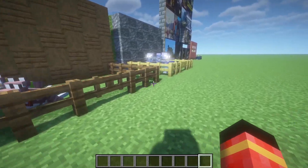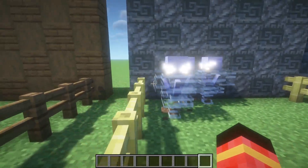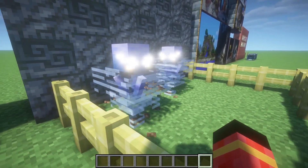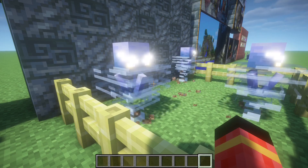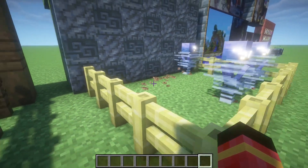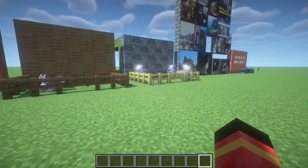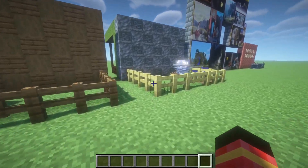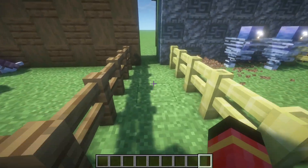Next we got the new hostile mob — the breeze. The breeze is immune to projectile damage like snowballs and arrows, and it shoots a new projectile called the wind charge. It doesn't do that much damage but it hits you in the air and you take multiple hits of damage. It can also activate redstone and buttons.